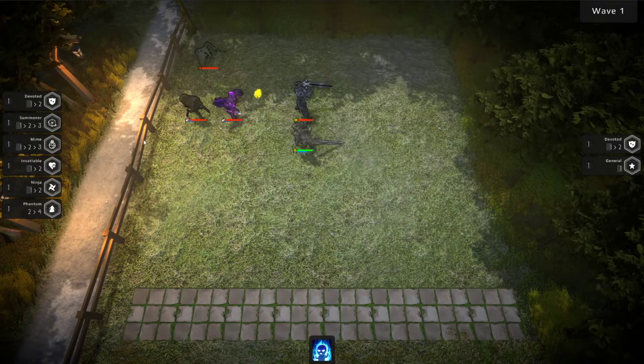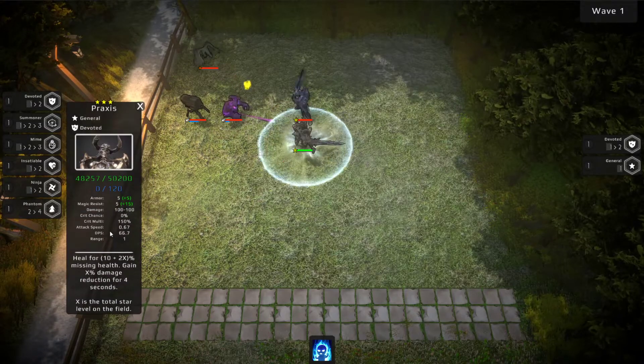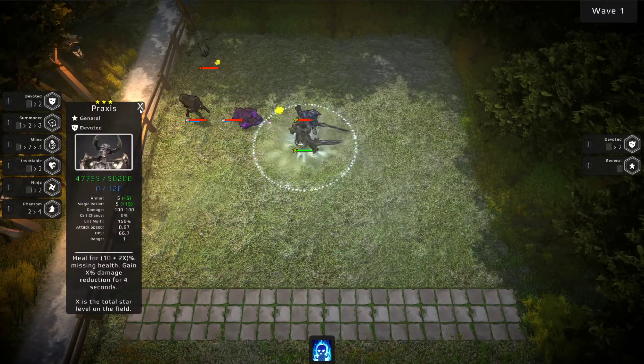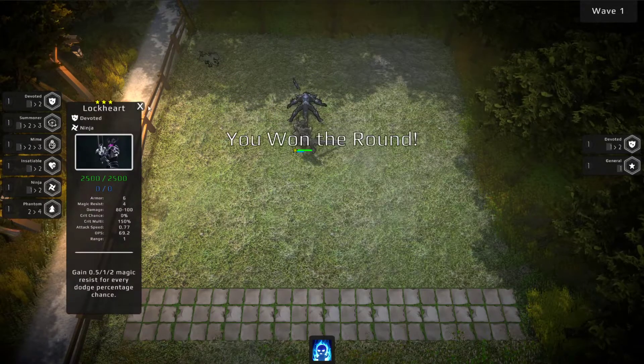Now we've got some enemies here. We can mouse over theirs as well. We've got the UI here. I'm just going to kill these quick with my little cheat.